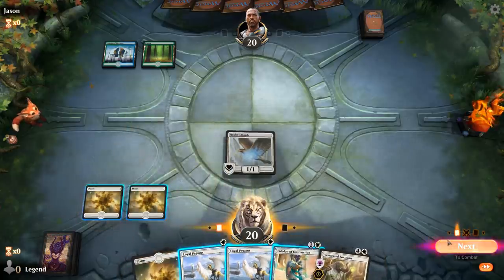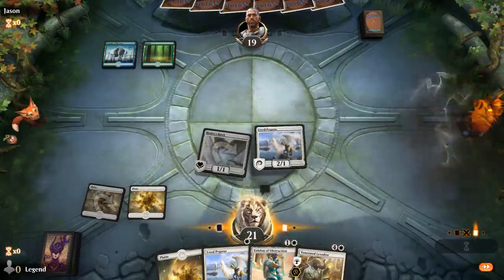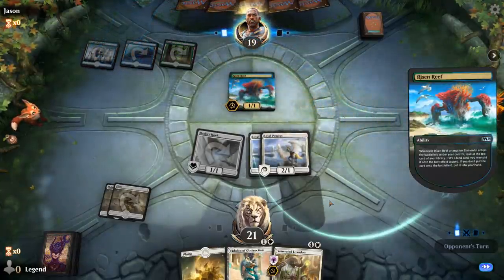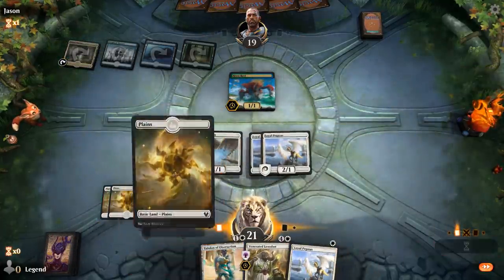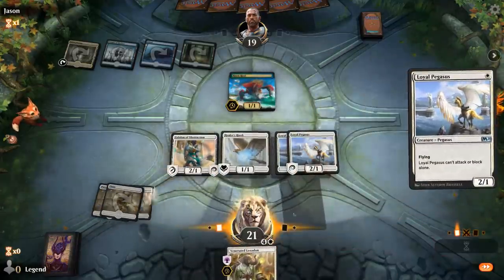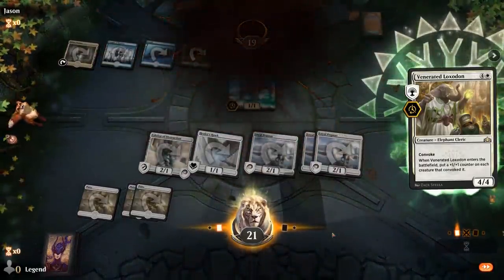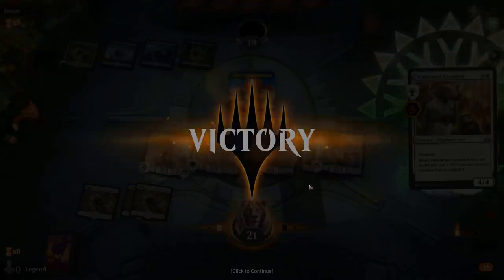Loxodon's a good draw — we'll hit for one. Got a nice Air Force and we are up against Blue-Green Ramp. Let's just empty our hand here and get the full Convoke. Whenever you get to play Loxodon with the full Convoke, the game usually ends soon thereafter.